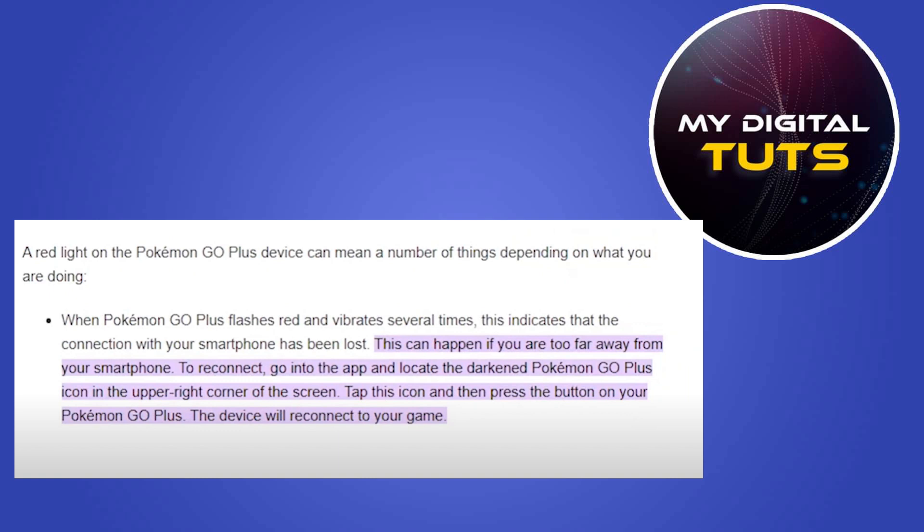Tap this icon and then press the button on your Pokémon Go Plus and the device will reconnect to your game. In this way you can stop Pokémon Go Plus from disconnecting.